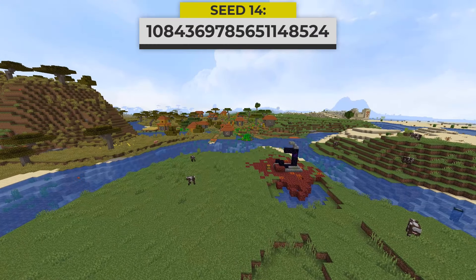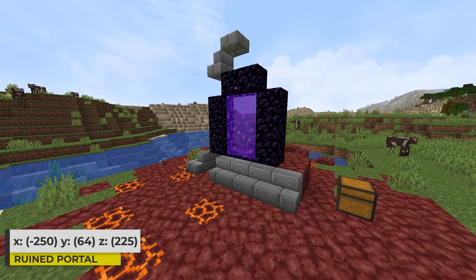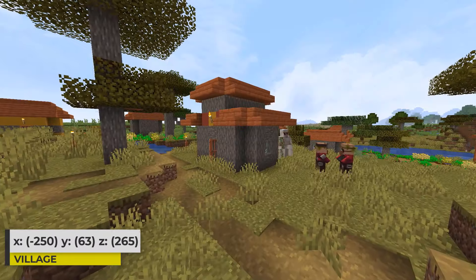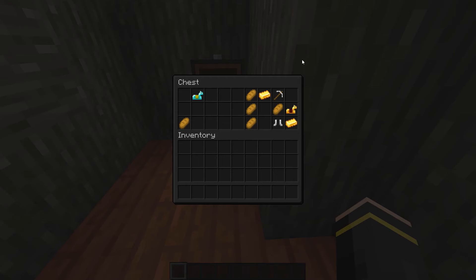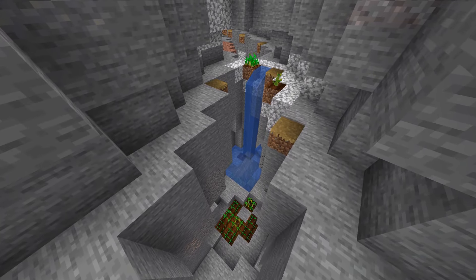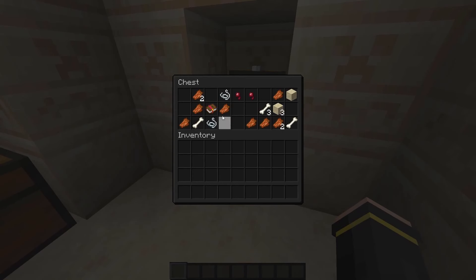Now we have a seed with a ruined portal and a savannah village right ahead of spawn. With breaking and reorganizing blocks, you can get a full working nether portal at this ruined portal. Here is the loot that was in the chest at the portal. The savannah village is a pretty decent size with plenty of buildings to explore and loot, including a blacksmith village with this loot inside. The village also generates on a ravine, and the farm piece down there looks pretty funny. Finally, to the west of the village, there is a desert temple that sits fully above ground, with this loot inside.